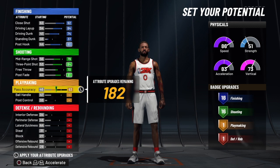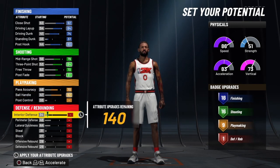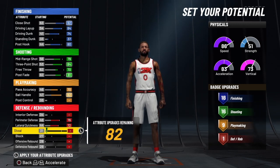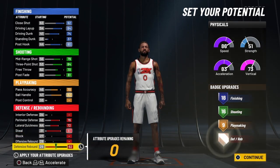For his pass accuracy we're going to go to 70, and his ball handle we're going to go all the way up to 82. Nothing on his post control, nothing on his interior defense. But on his perimeter defense we want to go all the way up, then on his lateral quickness we're going to go all the way up as well, along with his steal. Then we're going to finish the rest out on his defensive rebound — and that's going to give us four defensive badges for this build.